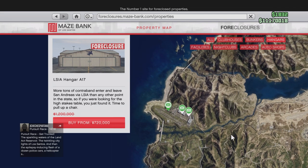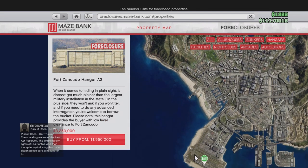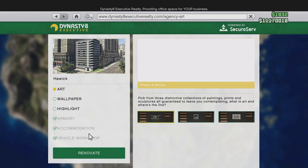Wrapping up sales, heading over to Maze Bank Foreclosures, hangars are 40% off along with their renovations. At Dynasty 8 Executive, agencies are 25% off and the art is 30% off this week. Not too bad for sales — I highly recommend picking up any of these items at a discount.